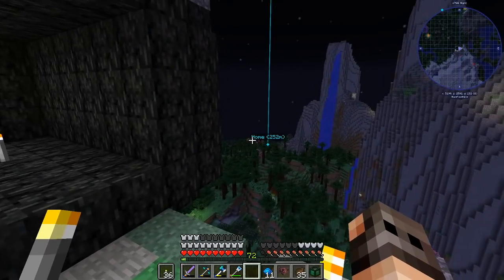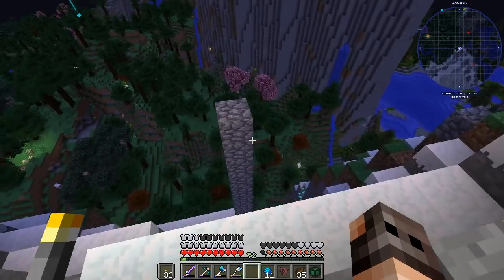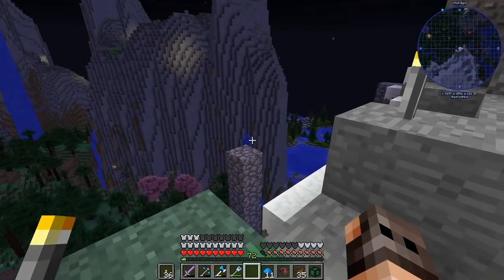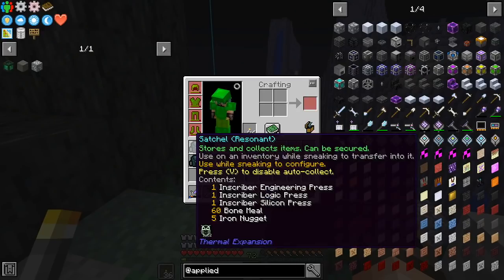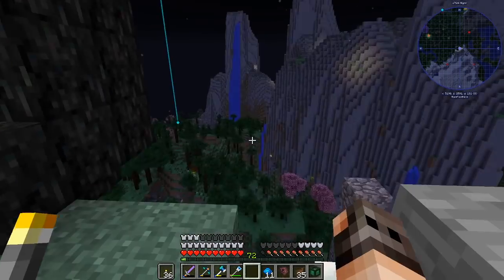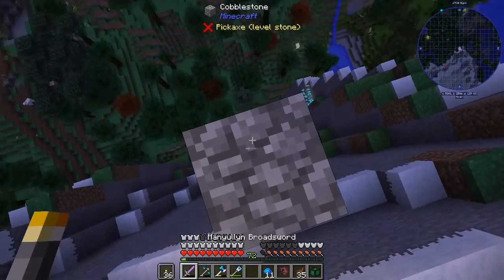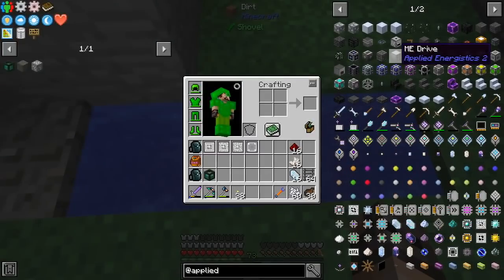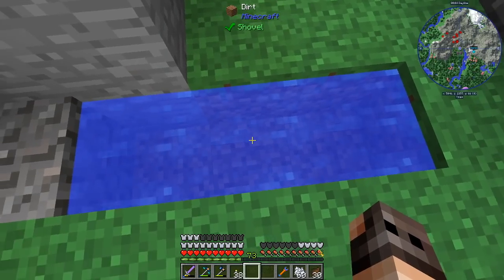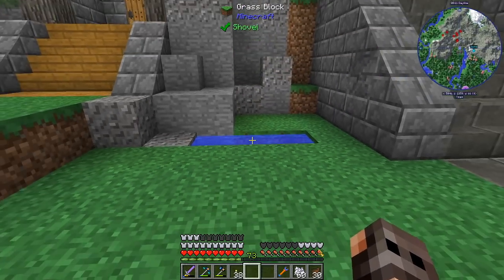Do you guys want to know a secret? Every time I start a modded series I'm thinking to myself: how long can I survive without getting into Applied Energistics and using just storage drawers and chests and other storage methods? The answer to that is not that long. We already had three of the inscribers we require to make the processors and we were only missing the calculation press. Luckily there was a meteor next to our base and it had the calculation press — it was just not in an ideal location. We are going to need two ME drives, one crafting terminal and one controller.